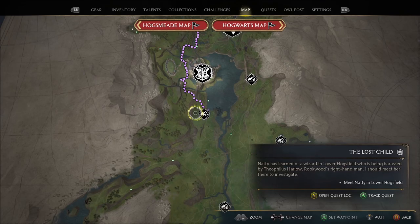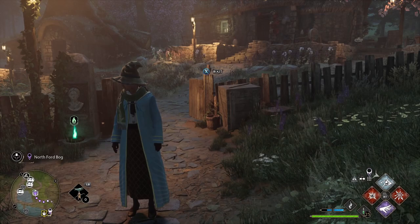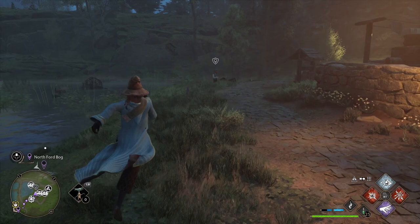I'm going to show you how to get all the collectibles in Lower Hogsfield in Hogwarts Legacy. Lower Hogsfield is the one just below Hogwarts. This little hamlet I can't even select because of the way the map works here. It does not have a field guide page, but it does have collection chests and Demogai statues.